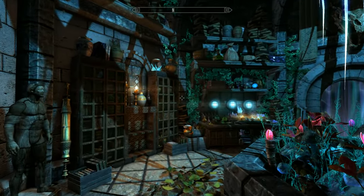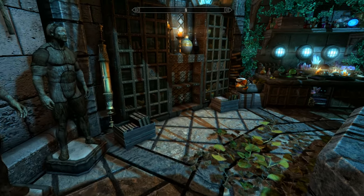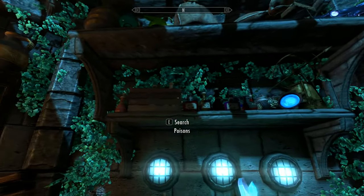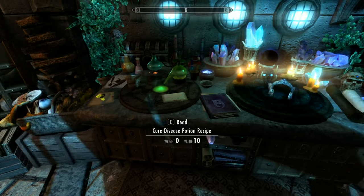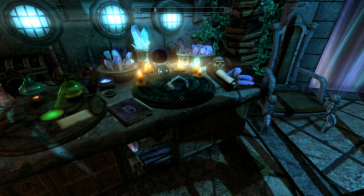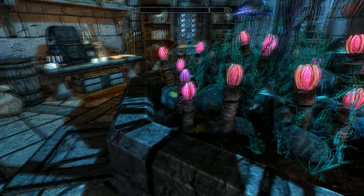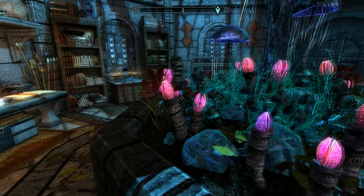Coming inside, you can see it's absolutely full of stuff. It's all static, plenty of mannequins. You have all the enchantment you need — obviously alchemy, enchanting, and you'll have a staff enchanter. And you want to take this ancient crown; I'll explain that a little bit later.